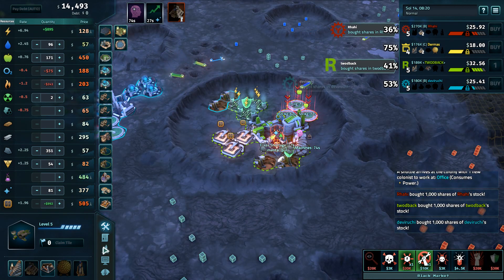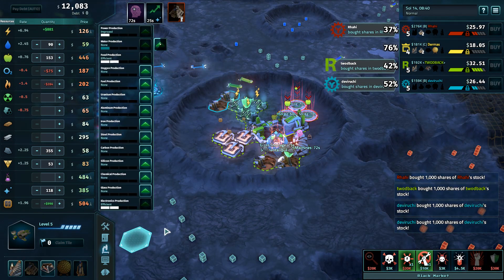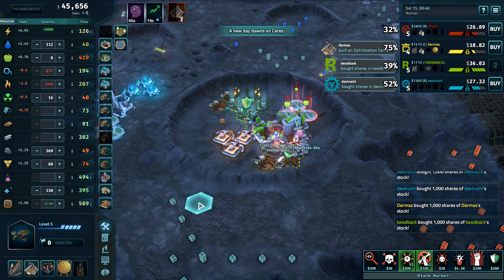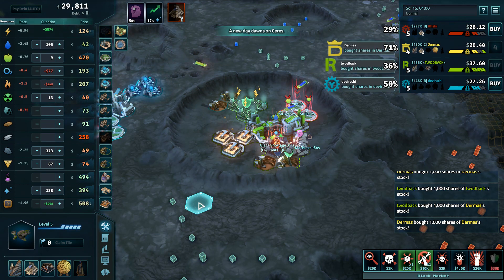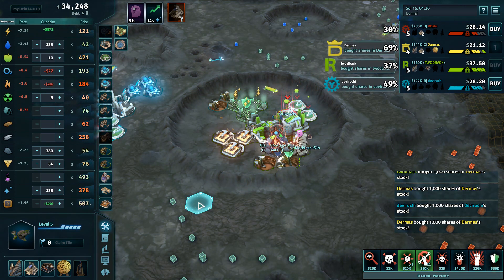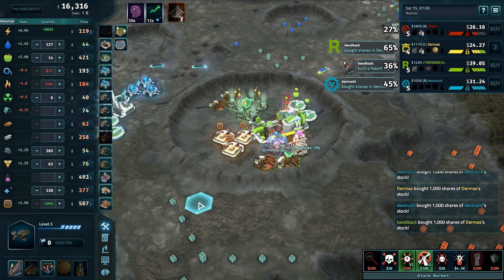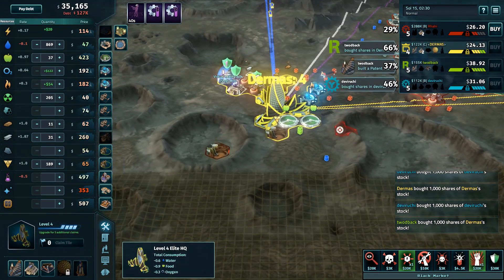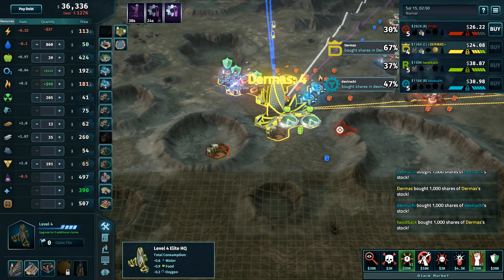He's still got one — it's just been mutinied away from him for the moment. He's got a lot of cash on hand, a lot of stock on hand. He's been allowed to stay in this game, and that was completely unnecessary. Both Toodback and Rahi have about the same amount of cash, at least before Toodback bought into all their stock.